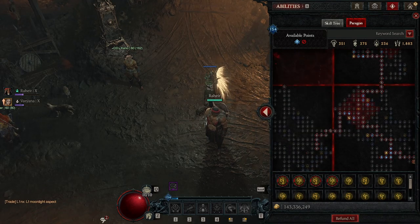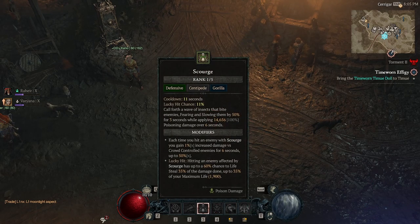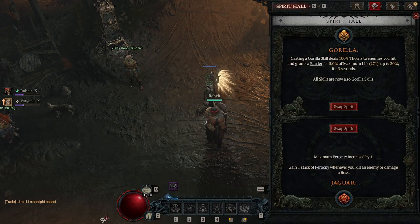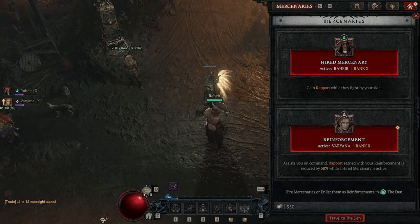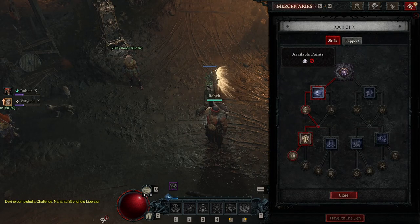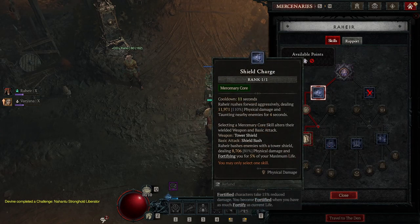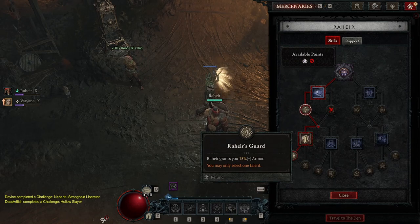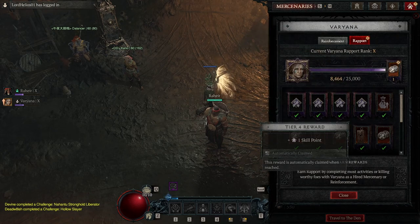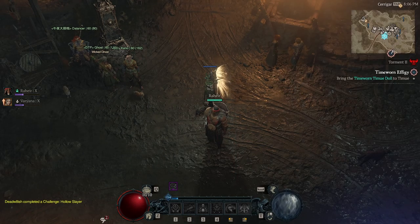For the skill bar I have Quill Volley, Rockspitter, The Hunter, Scourge, Ravager, and Armored Hide. For the spirits: Gorilla and Jaguar. For the Mercenary, the first mercenary — with that skill tree — the most important part is that 15% armor. For reinforcement, Varyarna — she's maxed already. And Earthbreaker as well.